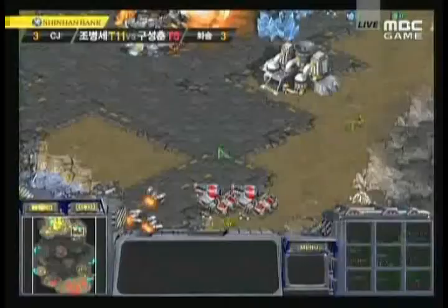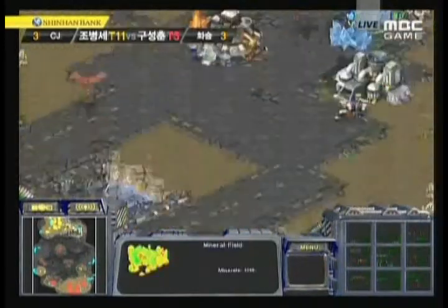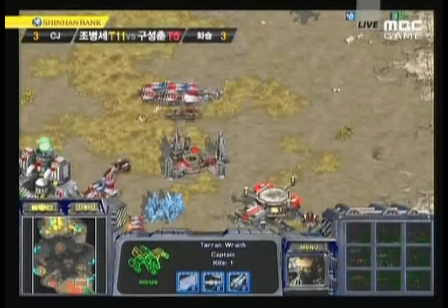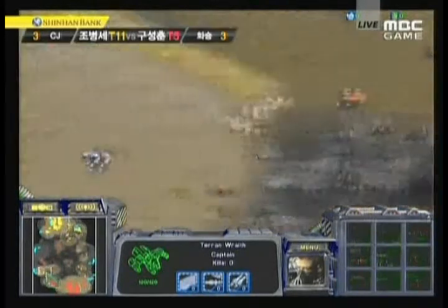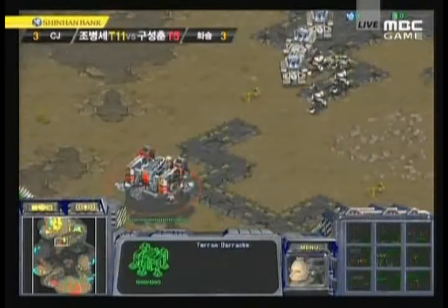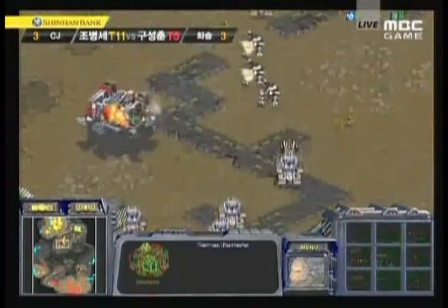Sky High is now in a slightly difficult position as his natural expansion is being constantly harassed. There are goliaths for Sky High to deal with that, and Hya has apparently taken a slight advantage. Sky High is going to get one of his tanks taken out. Hya has been mining two bases completely unharassed for quite a while, so Sky High is in a bit of trouble now — his natural has been harassed twice.